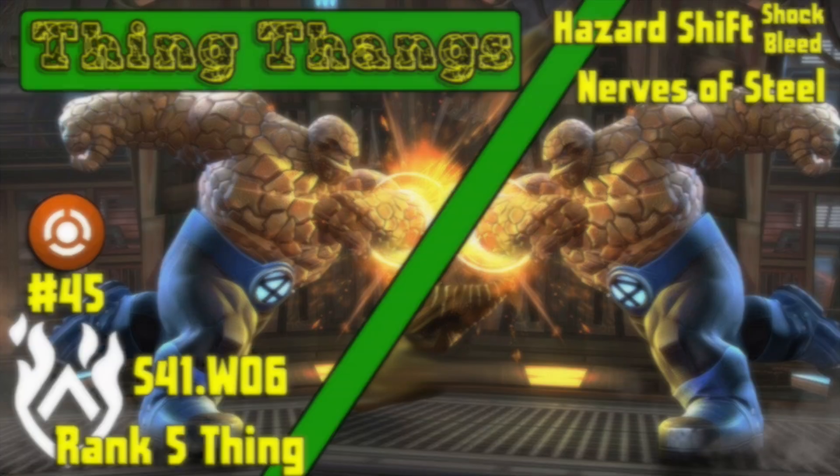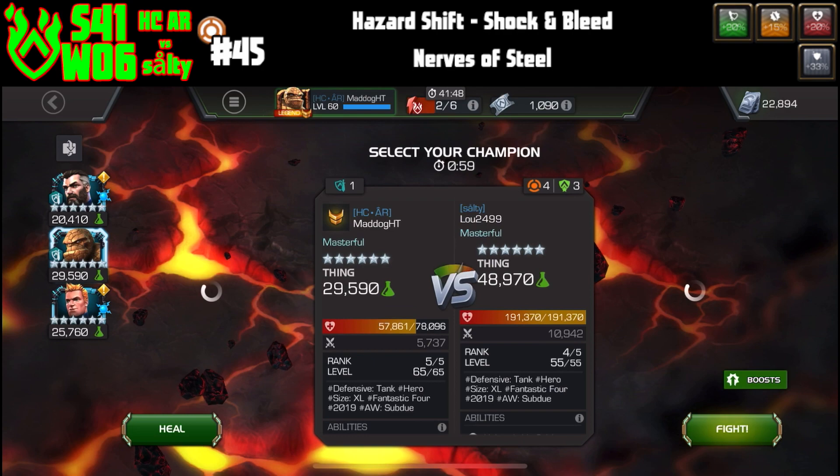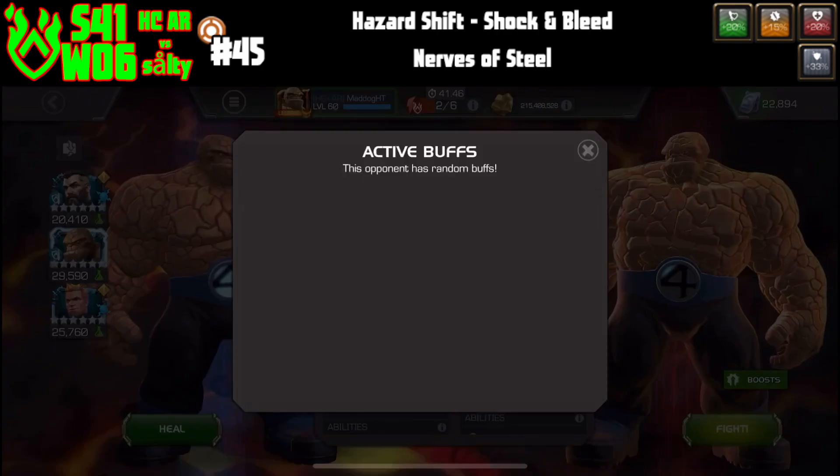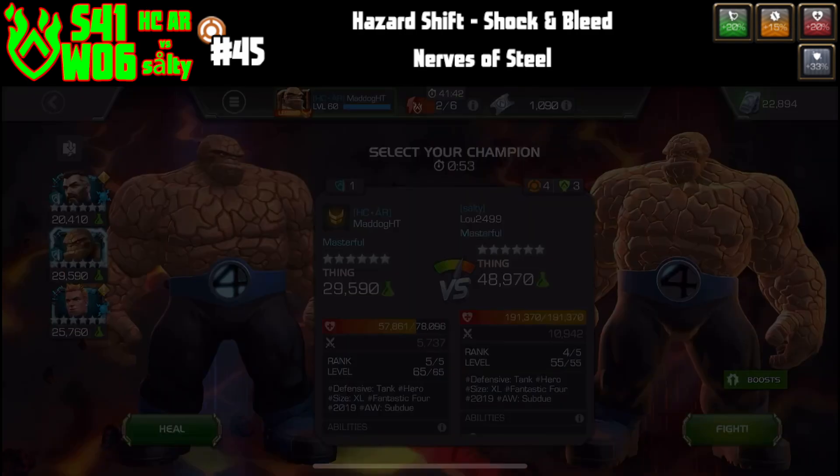We're on node 45 in section 2, path 9, and look what we got. We got a big boy Thing — actually it's kind of a little boy thing, because he's only rank 4 and mine's the big boy, rank 5.